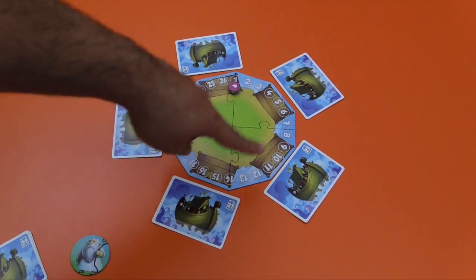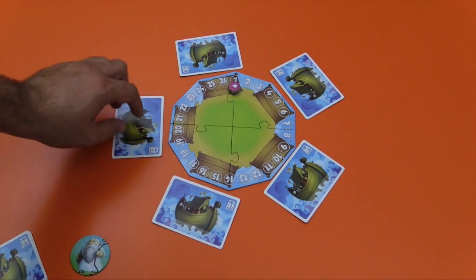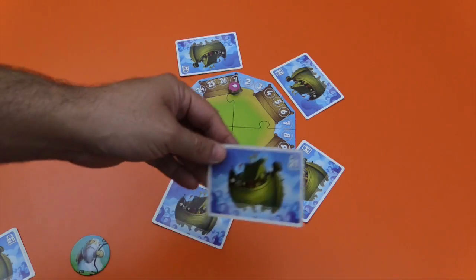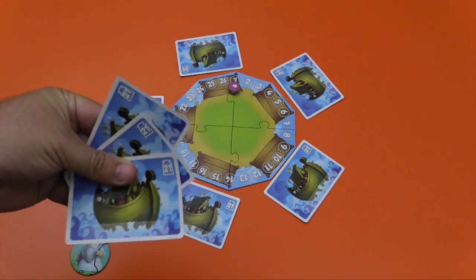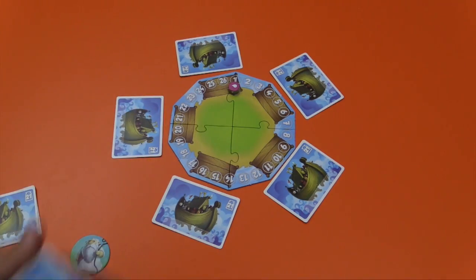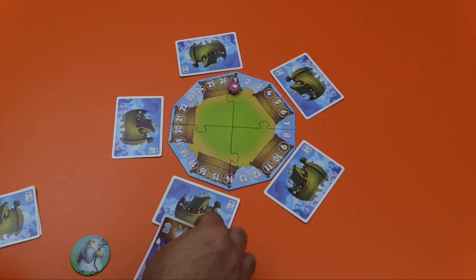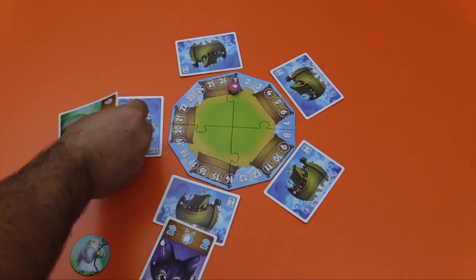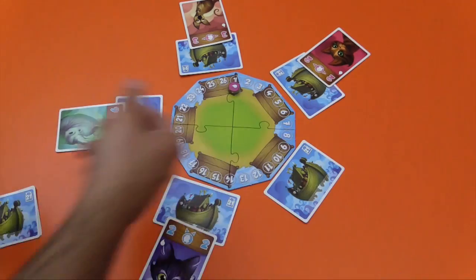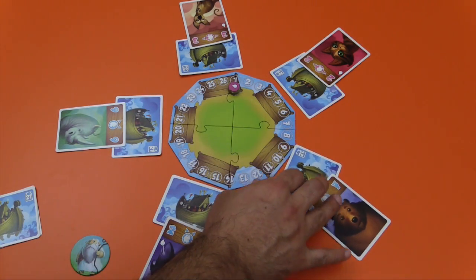To set up the game you're going to put together this little puzzle board in the middle, which is going to keep track of the score. You're going to put five of these fairies out in a circle at the little piers — a few are set aside as well, there are three more. Then from the shuffled deck, you're going to put one animal at each of the fairies. These cards are really very attractive, really cute stuff. Then each player is going to get eight cards.